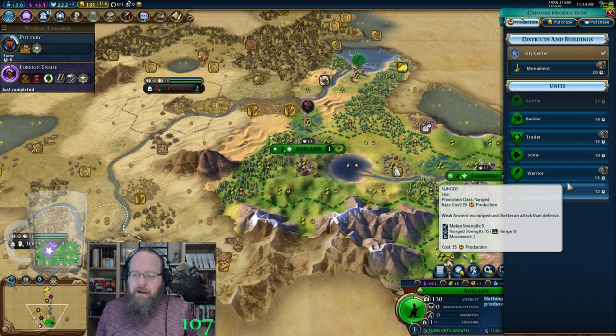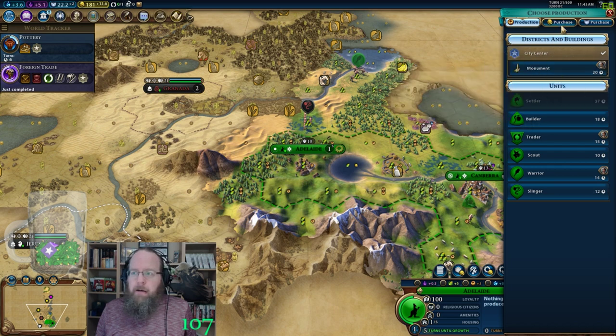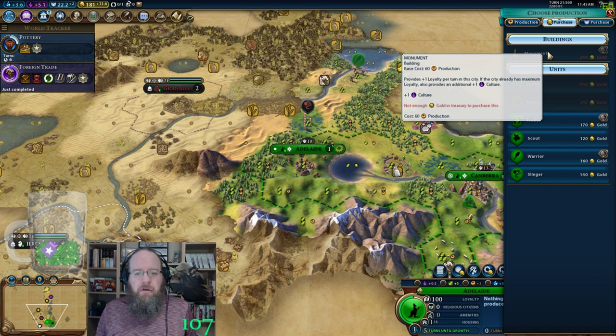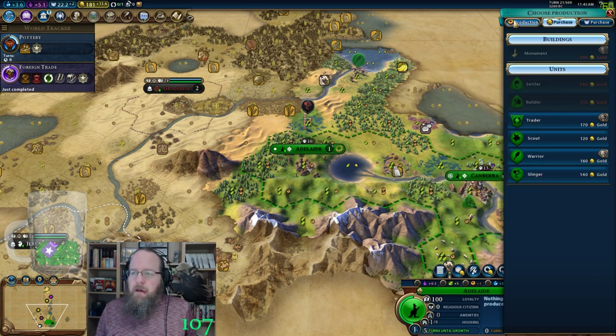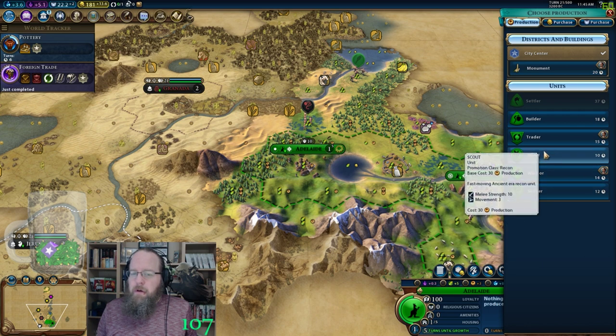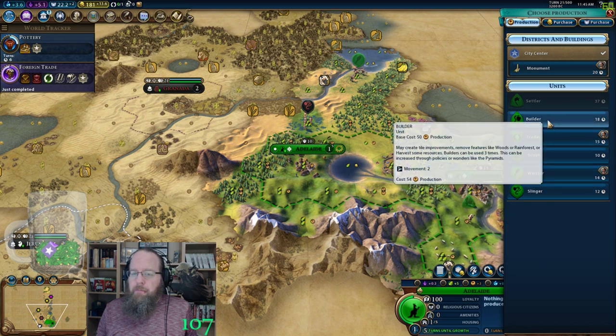Got that fresh water. How long until we can purchase the monument? 13 gold a turn — not too shabby.